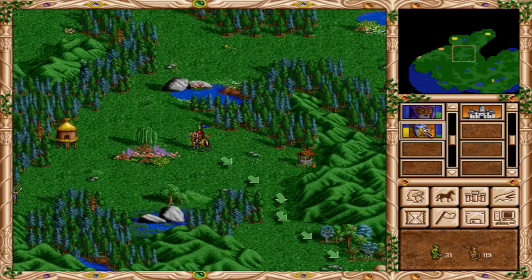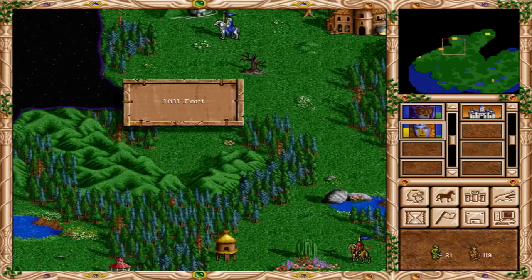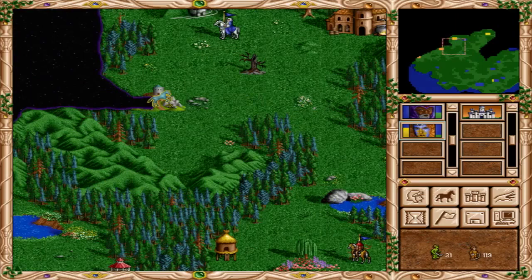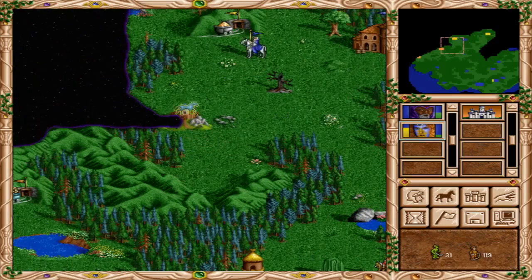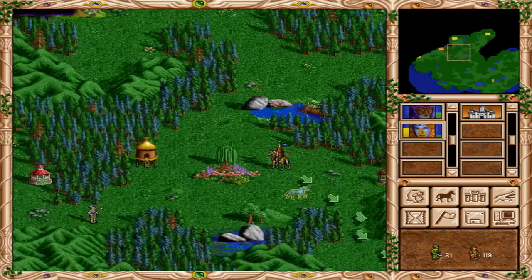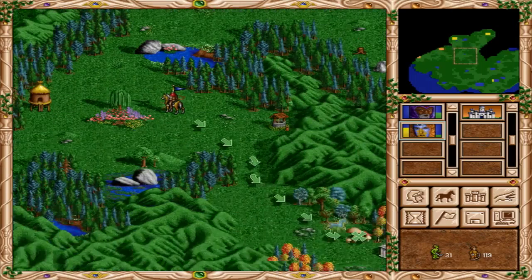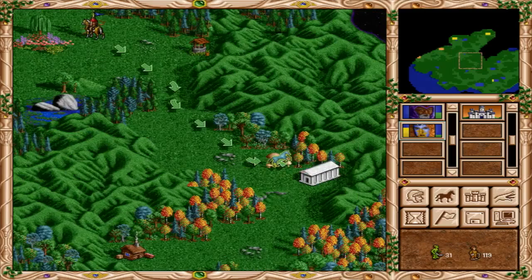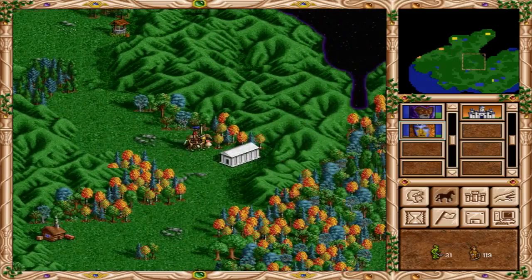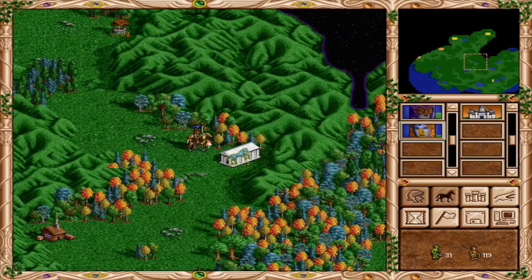I thought this was a halfling hut but it's a hill fort. I believe they'll give us either an attack or a defense bonus. Already visited. I guess we're just going to send her back down. Let me pick up some money here — 500 gold from the leprechaun, the sleepy leprechaun.